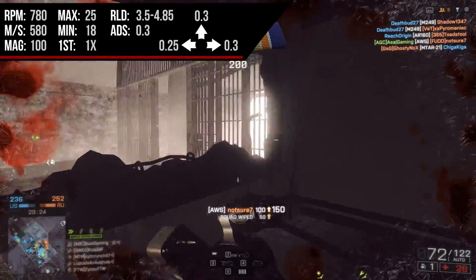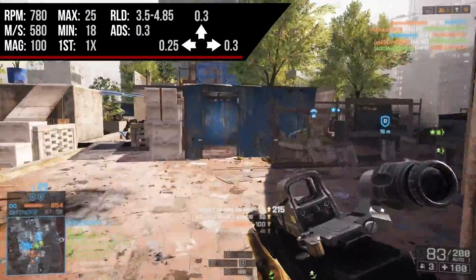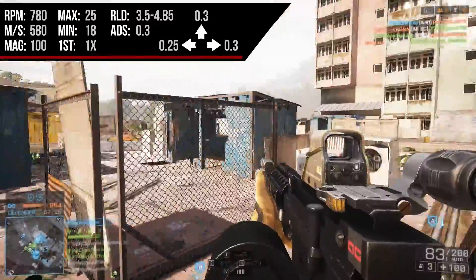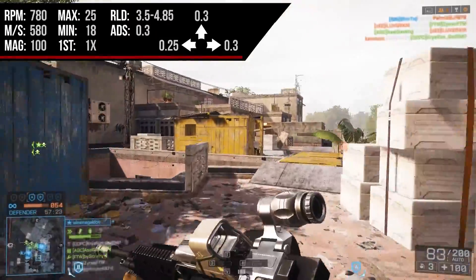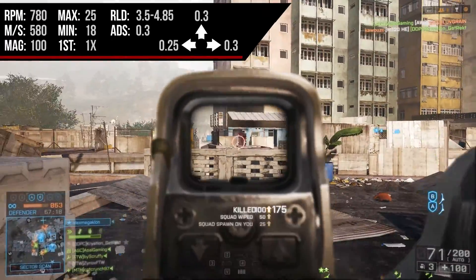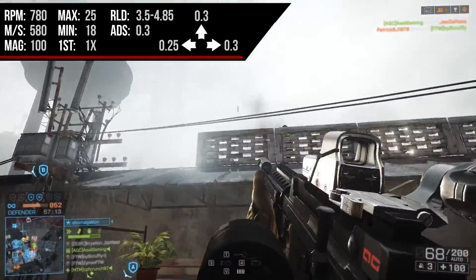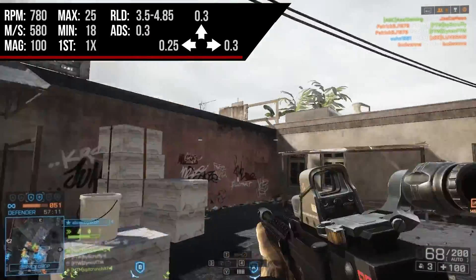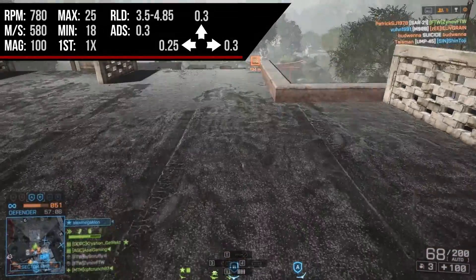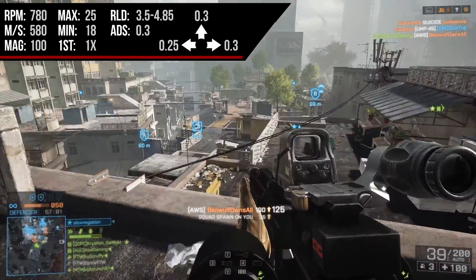We also have a very large magazine coming in at 100 rounds — not as big as the MG4 or M249, but still quite large. You can easily go through seven, eight, maybe even nine enemies. The reload time is also very snappy for a light machine gun: 3.5 seconds on the short reload and 4.85 seconds on the long reload. Most LMGs with around 100 to 200 rounds can be upwards of five to six seconds, which is a long time to take yourself out of the action.